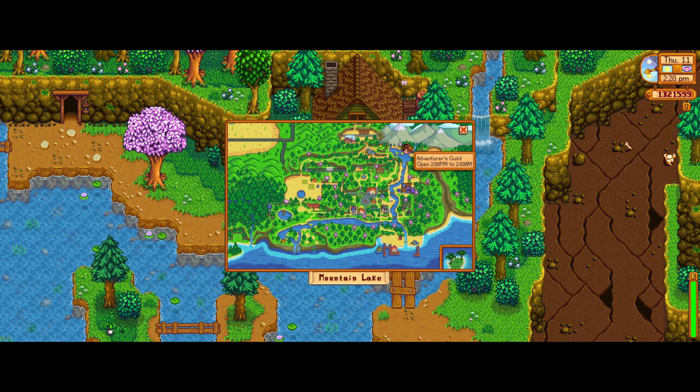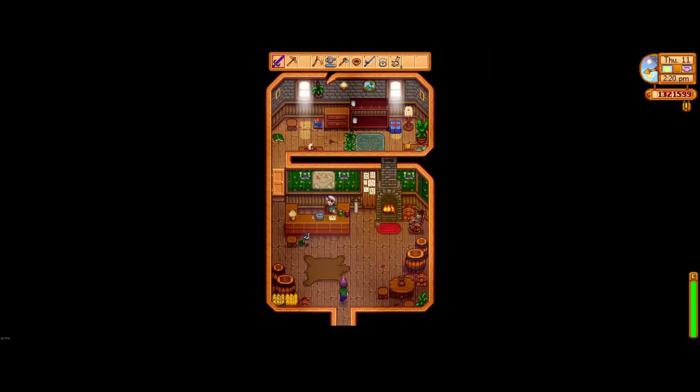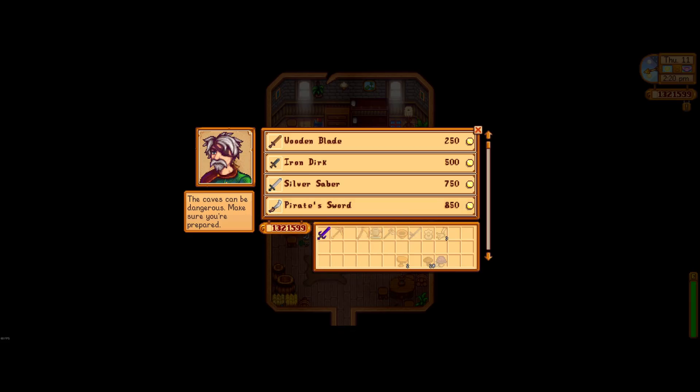To get the Hammer you need to go to the Adventurer's Guild here in the top right of the map, anytime after 2pm and speak to Marlon inside. At this point you want to scroll all the way down through his wares until you get to the Galaxy items.